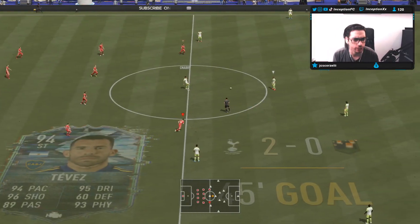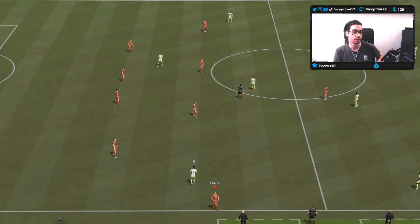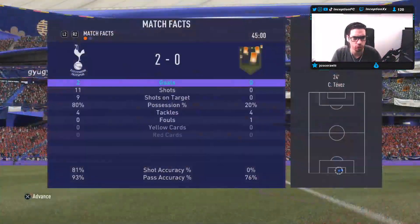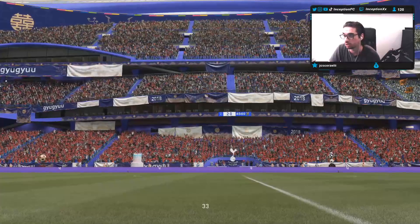With this card, he is mostly giving me good CAM vibes, because those high-low work rates — being aggressive in certain cases would definitely be very helpful. I do think I want to try a different dribbling chemistry style on him, for sure. Like a marksman, maybe, or something else? We'll see.